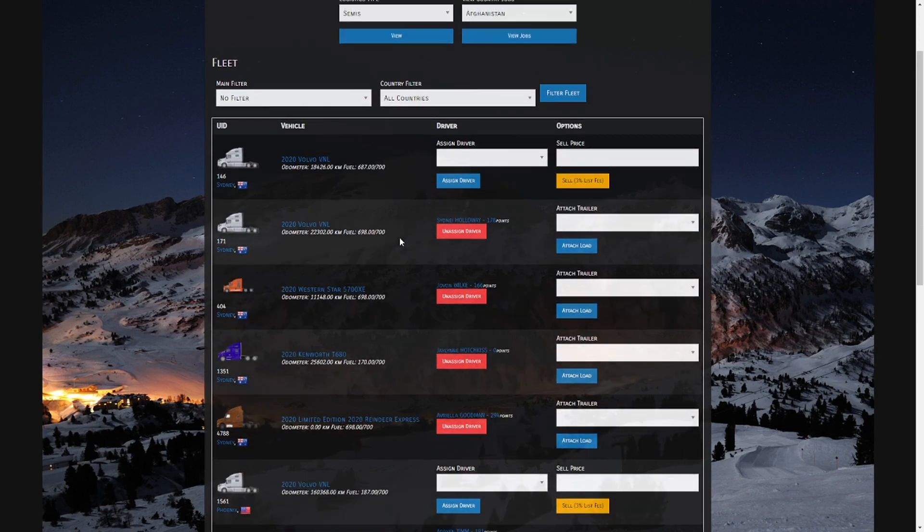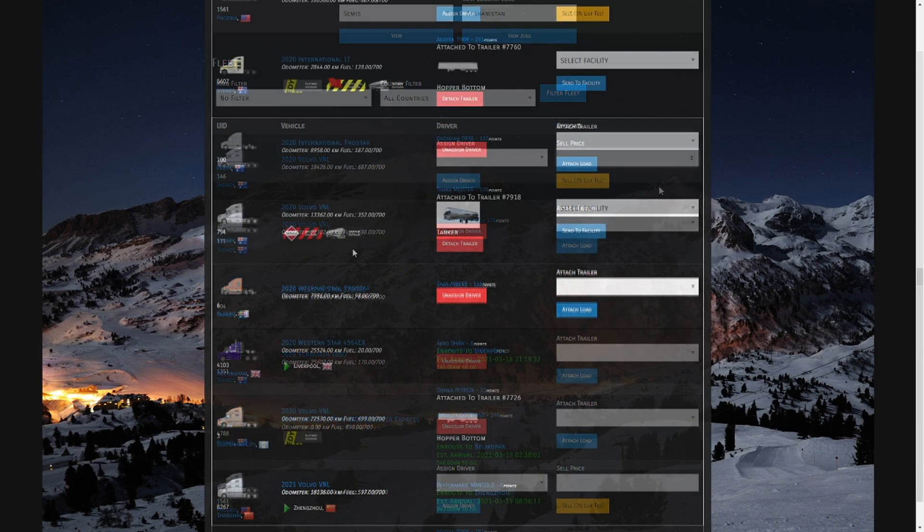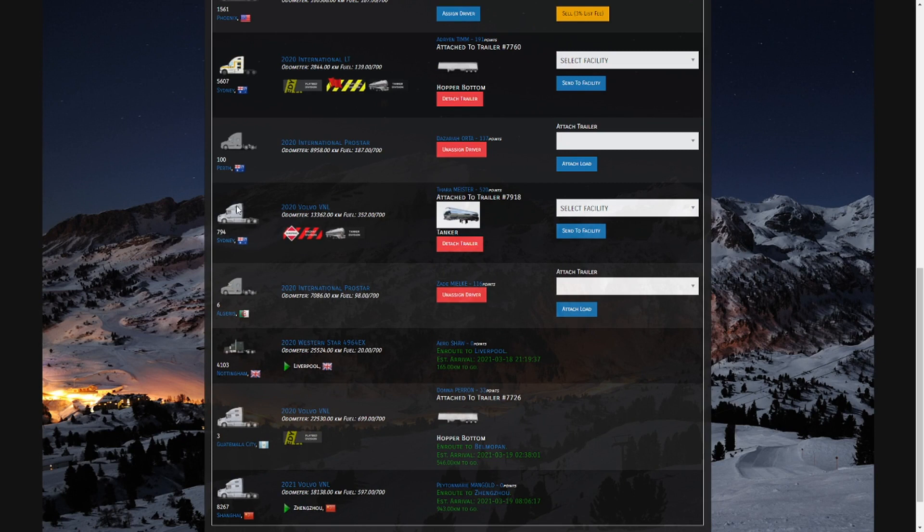If you've got a truck you no longer need, use the Sell feature — simply list the price you want to sell for and click the Sell button. It will be available for 30 days on the player market where we showed you how to pick up used vehicles. There is a 3% listing fee to list that vehicle.